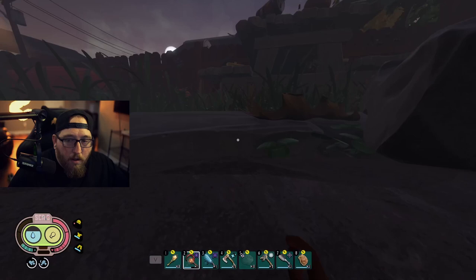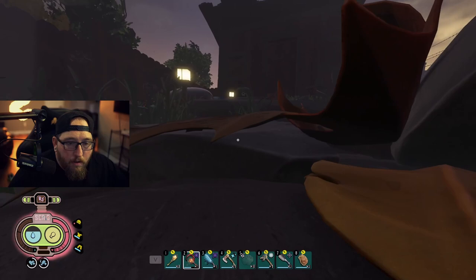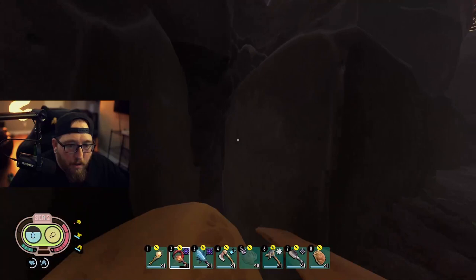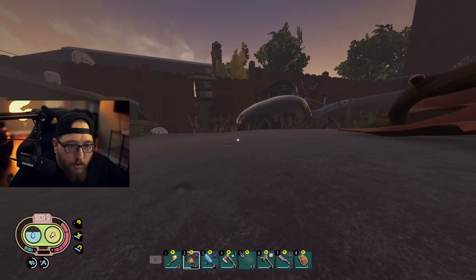We're gonna swing around and try to avoid these mosquitoes. There is another one up here underneath this rock. This one is going to be underneath here — looks like he's dead already, maybe I've been through here and killed these guys. Then we're going to wrap around and go up to the upper yard to the charcoal pit.